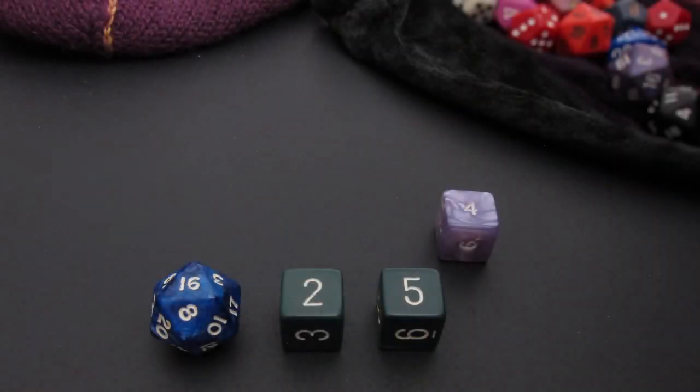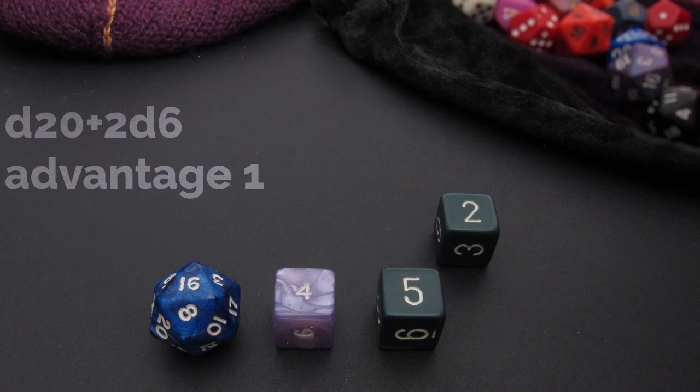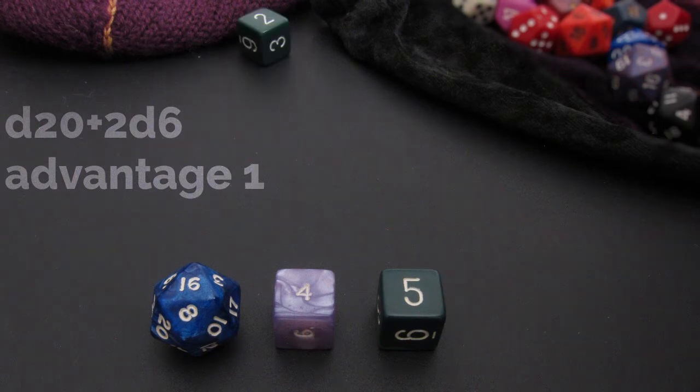Now that you've mastered the basics, let's talk about advantage and disadvantage. Advantage and disadvantage add dice to your dice pool that will either help or hinder your final total. In this example, we are rolling a d20 and 2d6 with advantage 1 — that means we add one additional die of the same type as the attribute bonus dice. In the case of advantage, you roll all of your dice, and prior to exploding any of the dice, you remove the same number of dice that you added to the pool. With advantage 1, you've added one die, therefore one die must be removed, and because it is advantage, you remove the lowest value attribute die from the pool. Finally, you explode any of your dice and then total them up.